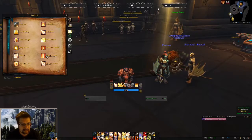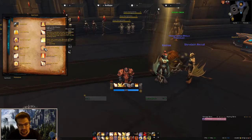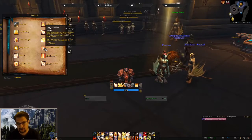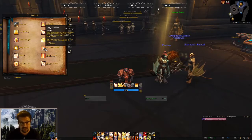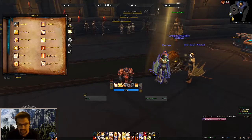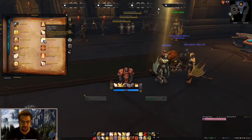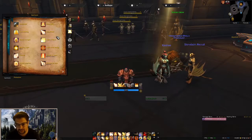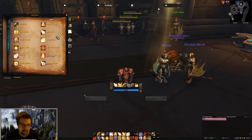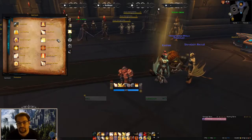The last main healing spell is Light of the Martyr. You sacrifice a portion of your own health to instantly heal an ally, taking damage equal to 50% of the healing done. It doesn't trigger Beacon of Light healing and cannot be cast on yourself. Be very mindful with this — don't use it right before big damage events. Use it when you know you can recover quickly. So the core healing rotation is: Holy Shock on cooldown, Word of Glory or Light of Dawn as Holy Power spenders, and Holy Light or Flash of Light as filler when you're low on Holy Power or waiting on cooldowns.